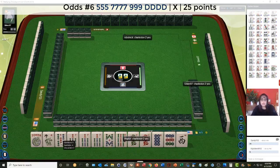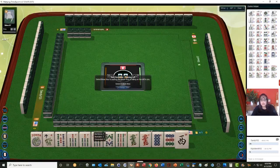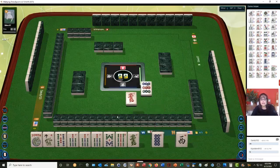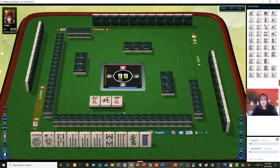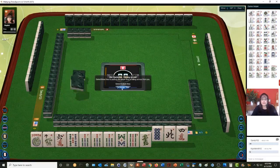So we have a pong of sevens — that is the focal point. Since we have no other sevens, I think the red dragon can go. Let's keep the 8 and see if we can get sevens. We got a 6 — not helpful. We'll let the 8 dot go now.